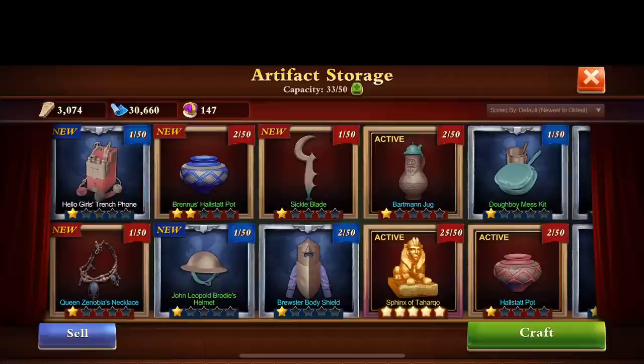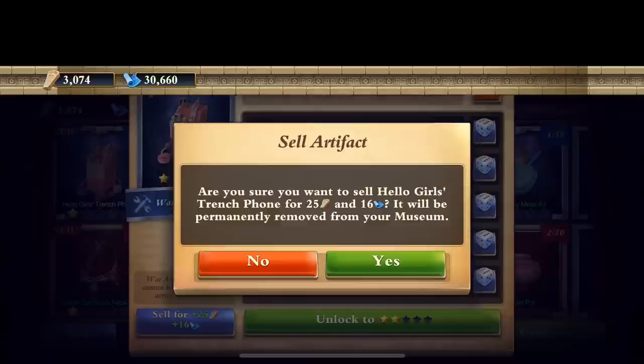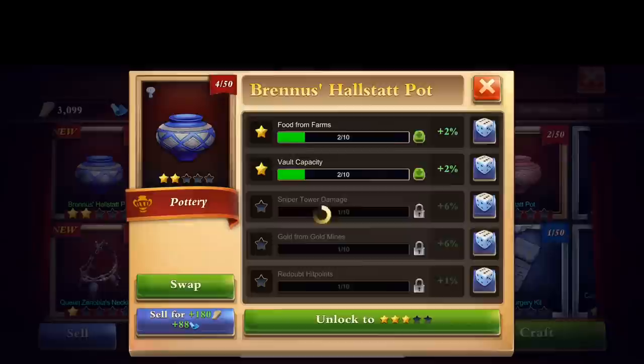Now what you want to do is upgrade every artifact you craft by one — even one-stars. People say 'what are you talking about?' but just do it, trust me. This does eat your resources, especially oil. The thing to do is don't upgrade oil artifacts unless it's a three-star, so I'm going to straight up sell this because I'm not wasting the oil. Upgrade all the others by one.